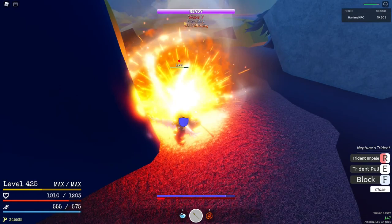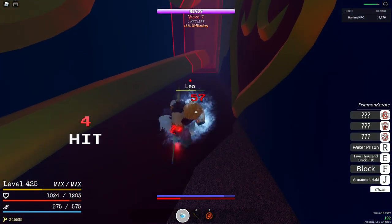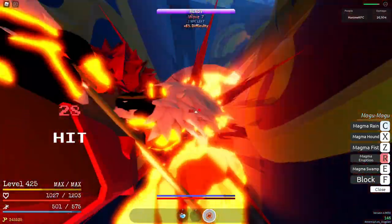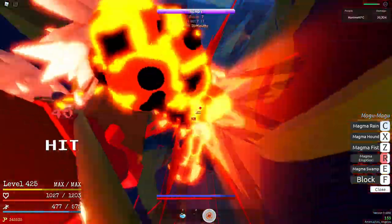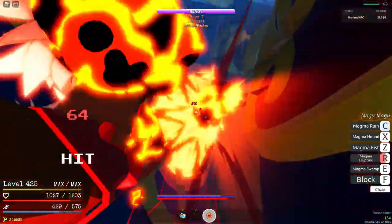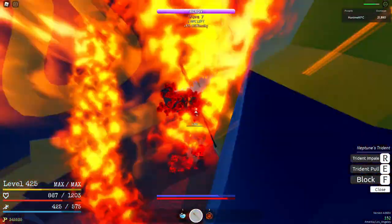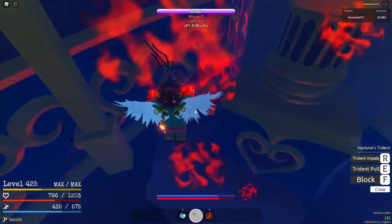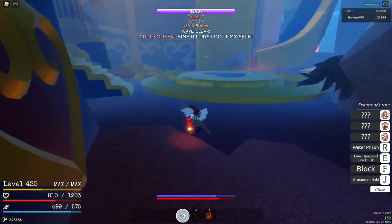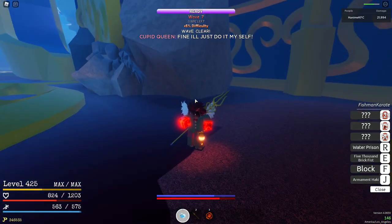Bring him into this corner, hit him with magma eruption, then use your ult — this should eliminate him. He might still be alive, so just M1 him and use whatever moves you have in your kit. He's really low right now and I finished him off with two M1s. Now you're on the boss.